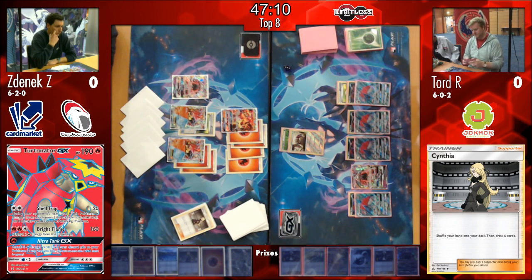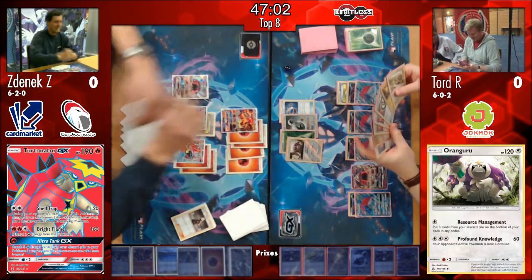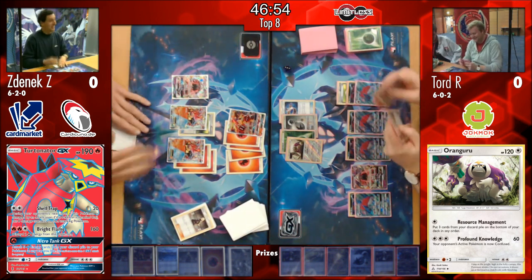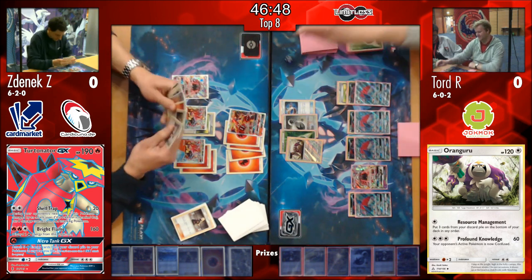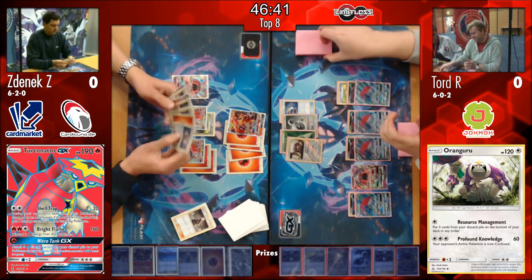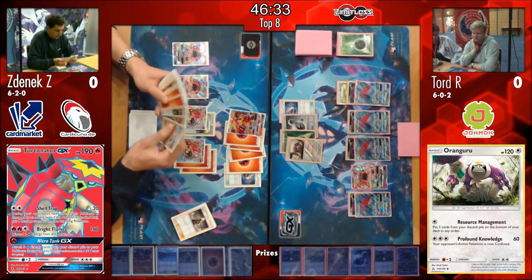Tord managed to draw into one of his Double Colorless Energies, and he's going to attack with the second attack of Oranguru - 60 damage and confusion, Profound Knowledge. Zenyak even had to read the card. I have to admit I'm very happy that David managed to put the scan on stream, because I wouldn't have known the second attack as well. I mean, Oranguru matching up with Tord Recklev here - a profound knowledge of the game, swinging in right at the right time and putting down that confusion on Turtonator, making things awkward for Zenyak.